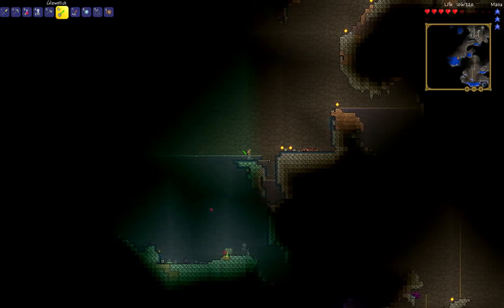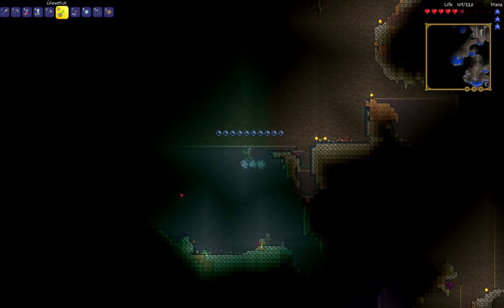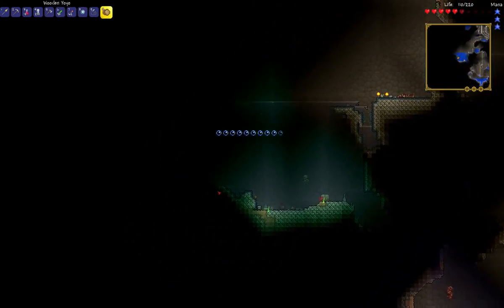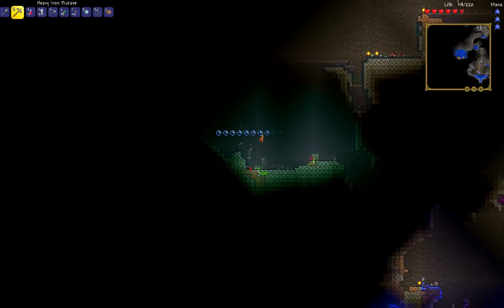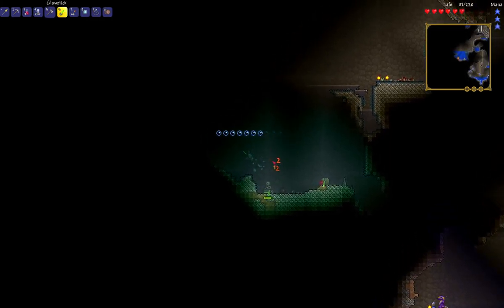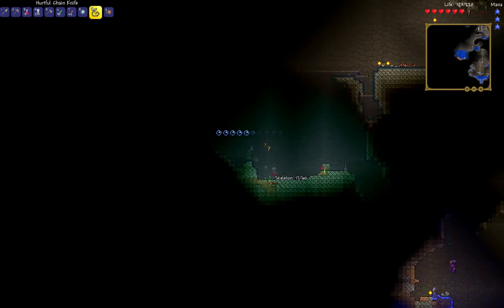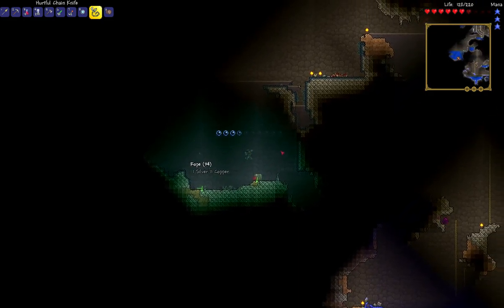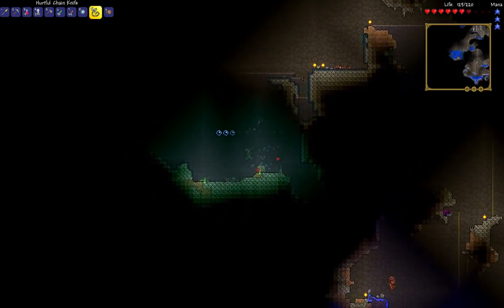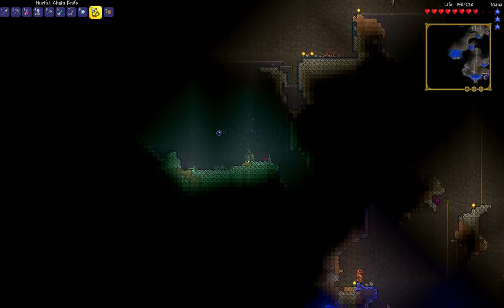I don't see any monsters here. We got a trap — she can kill us. Let's destroy the trap and use our knife. That was easy. I think we have to go up, but we can't get up. Let's use...